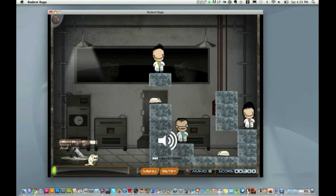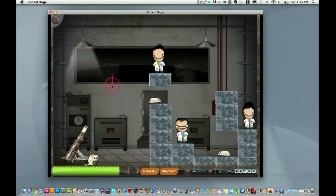So the main objective is you have a bazooka or a gun, and as you can see, I'm holding down the mouse and I have my crosshair on the screen. I can aim it up, down, straight across. The main goal is you want to destroy the scientist and keep your little rat friends alive.